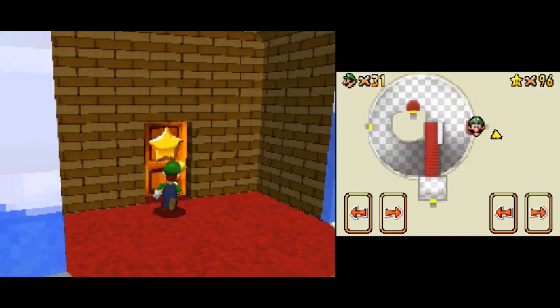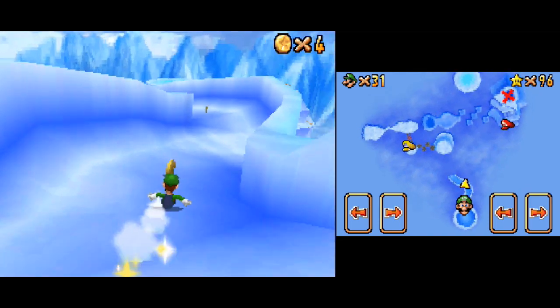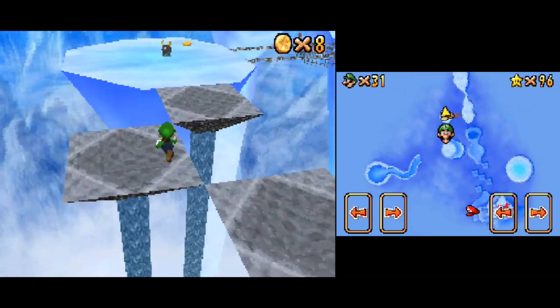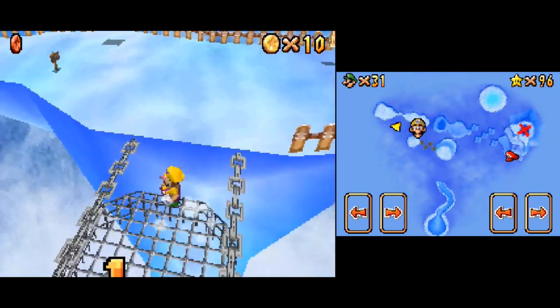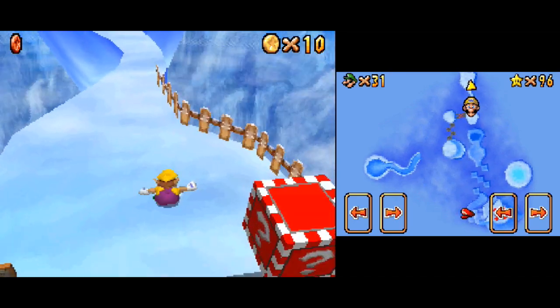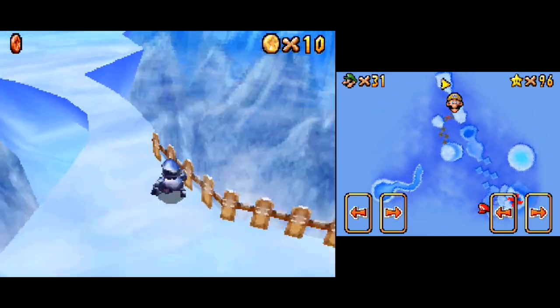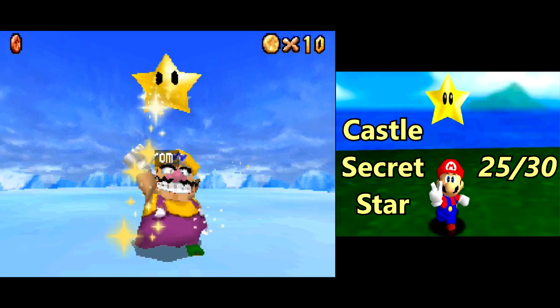Let's go back into the Wario painting. We're just gonna go sliding on down. We already fought Chief Chili, rescued Wario, and grabbed all the red coins, so we don't have to do any of that stuff. This star is pretty simple - to get it, we must be Wario. We had this sign here which told us 'High Wind Warning,' and just being Wario is not enough. You need to grab the flower and turn into Metal Wario, and that is how you make it across without getting pushed off the platform. Break open the brick block, and there's an easy star right then and there.